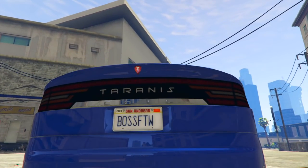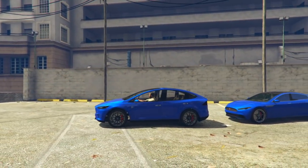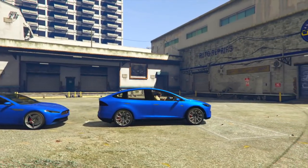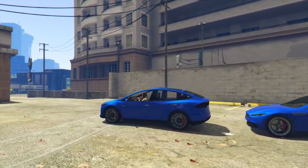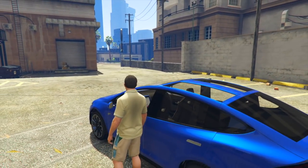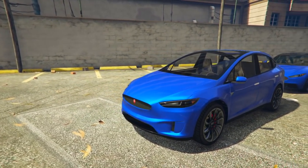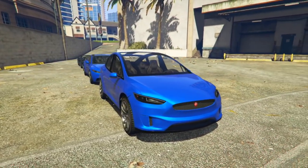Now I'm going to be showing you guys another vehicle that I could very easily see Rockstar adding in the next update — we might even see this in the nightclub DLC. That is the Coil Terranus, and as you can see, it's based off the Tesla Model X. The Model X is kind of like a hybrid sports car crossover SUV with its own unique shape and size.